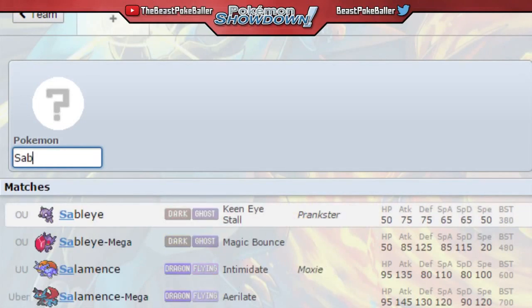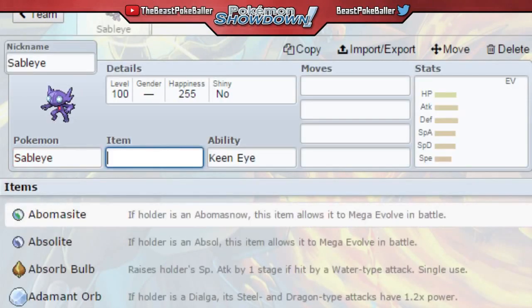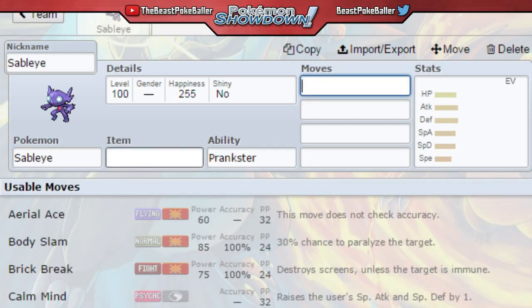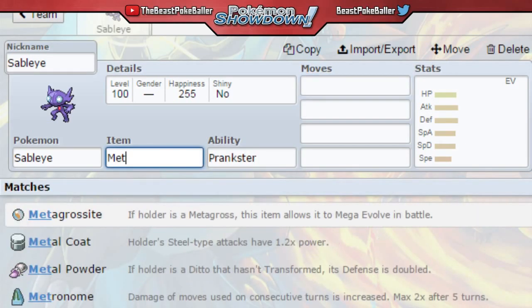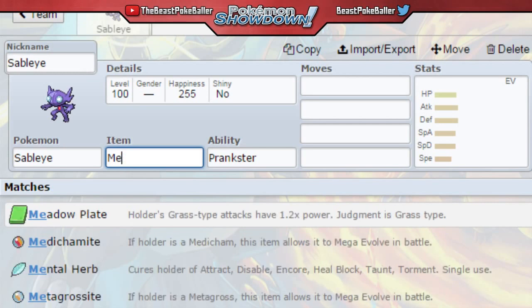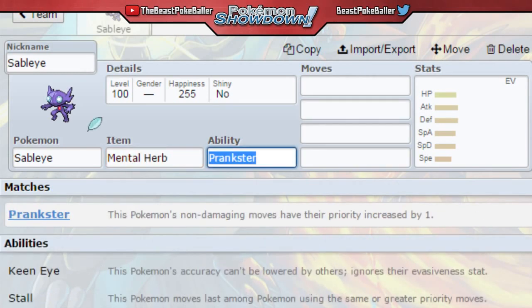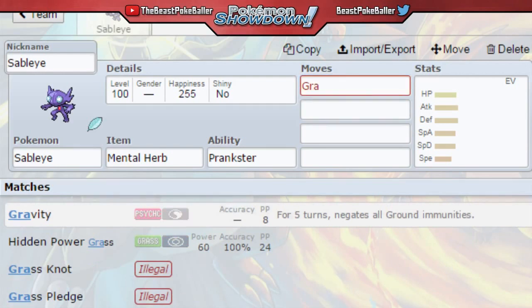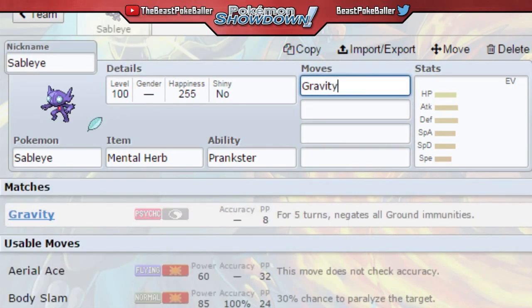The first Pokemon we're going to make is Sableye. We're not going to be using Mega Sableye — we're going to be using Normal Sableye, and of course we're going to give it Prankster. On top of that we're going to give it the Mental Herb so it itself cannot get taunted. The most important move is going to be Gravity. Gravity is an underrated move — for five turns it makes there be no ground immunity, so Flying types can get hit by Ground attacks. But on top of that it makes Hypnosis 100% accurate.